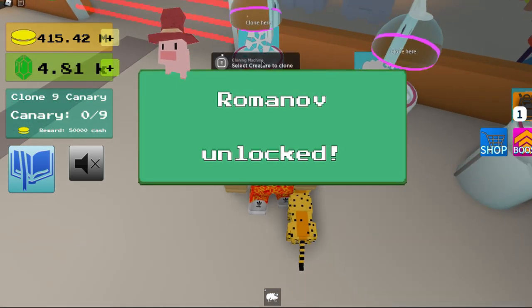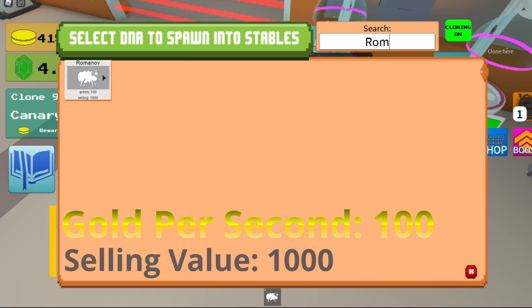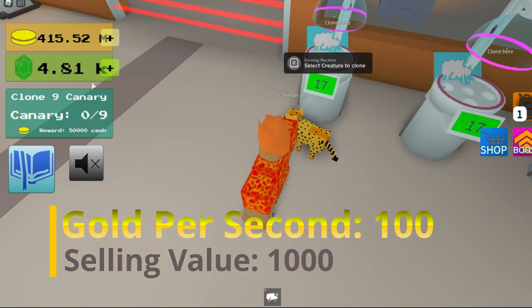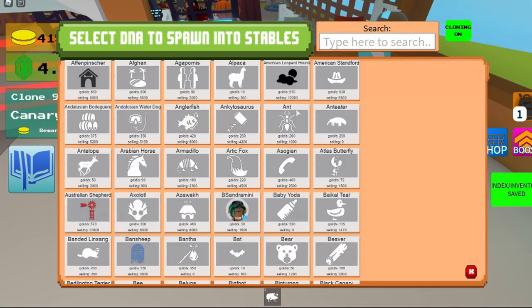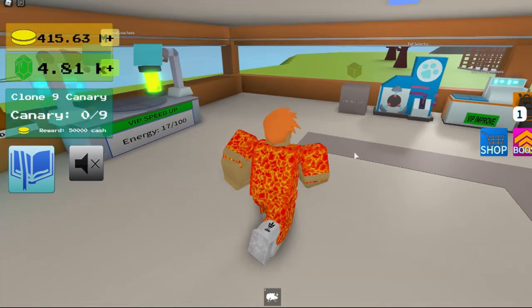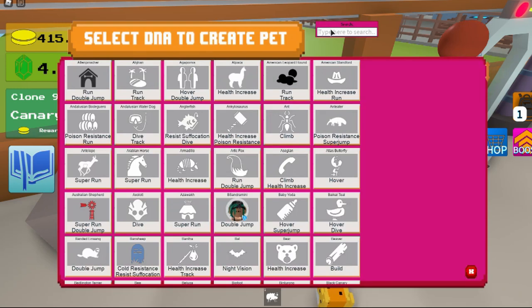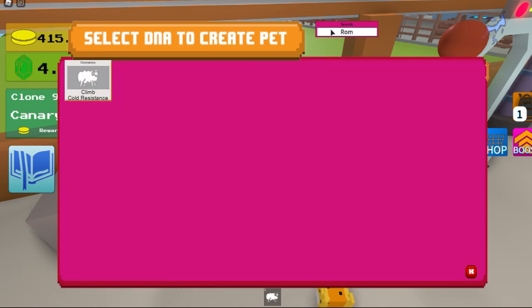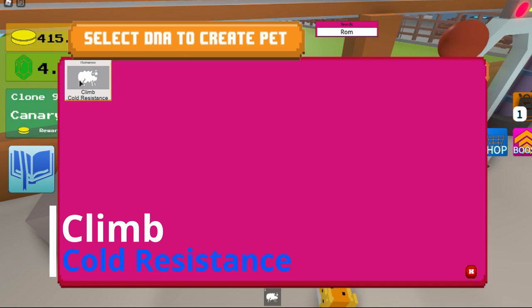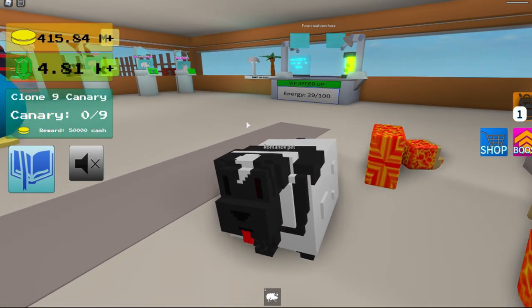I forgot they did that update — it gives you 100 gold per second and 1000 selling value. There's this new update; you can hold E now, you can't just click on stuff anymore, you gotta hold E. I don't know how it works on iPad because I haven't been on it. It gives you climb and cold resistance for a pip, and that's how it looks.